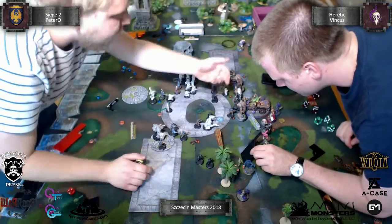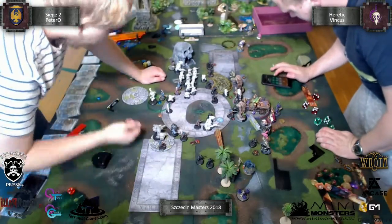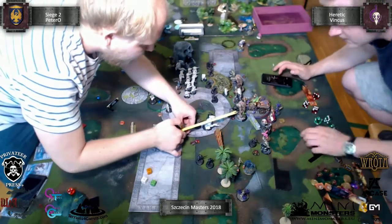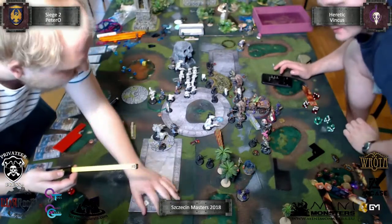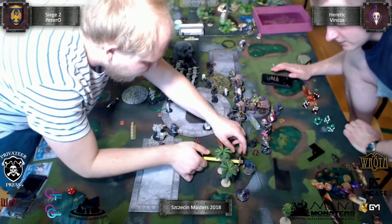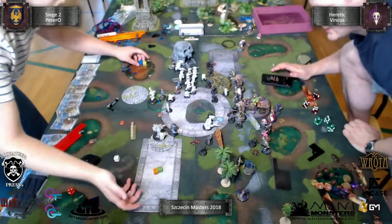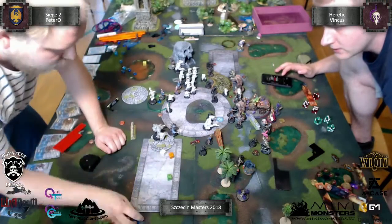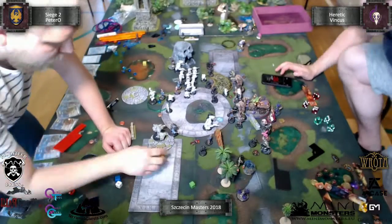He charged, he hit. He was shooting at the Crabbit I think - one guy. He charged with one model into my Gorehound, one into my Rattler on the bottom, and I think three or four into my Skin & Moans. Of course, this is not enough. This is now my turn, and it is a really crucial turn for this game - because Piotr will now know that killing the Rattlers was the only good chance to survive this game, and he didn't do it.